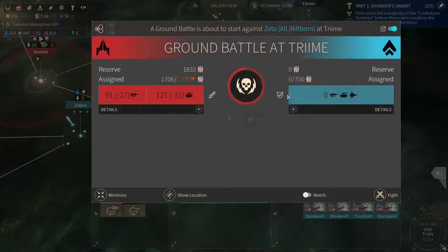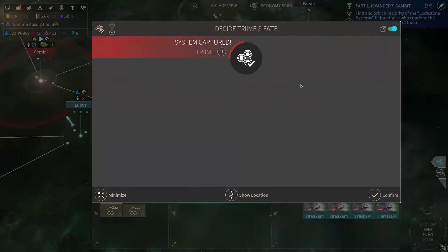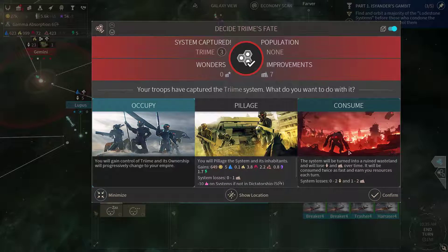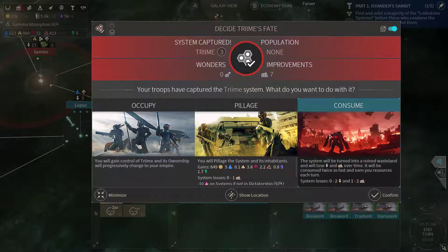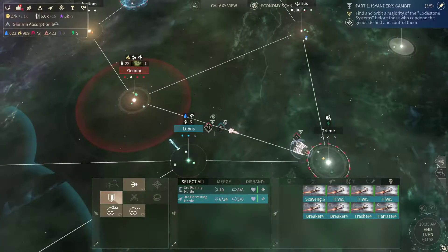So let's invade them ASAP. You could pillage them, get some resources, or you could consume them. Let's consume. If it returns, this system will be gone.